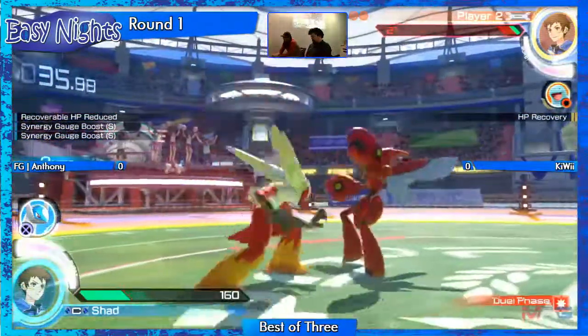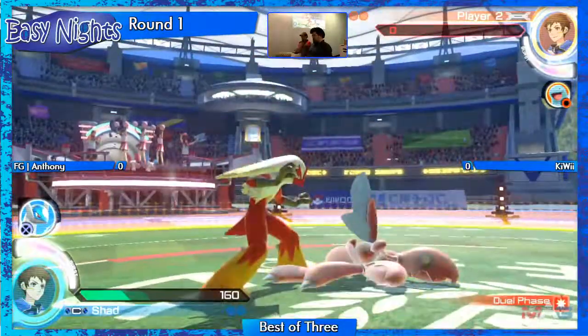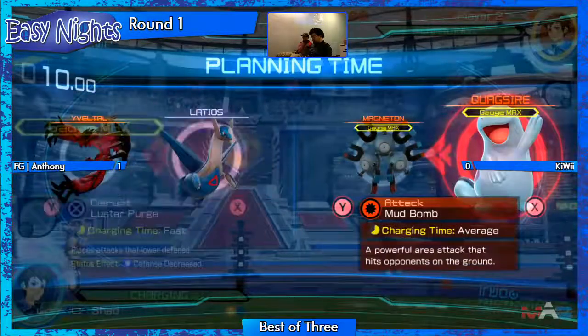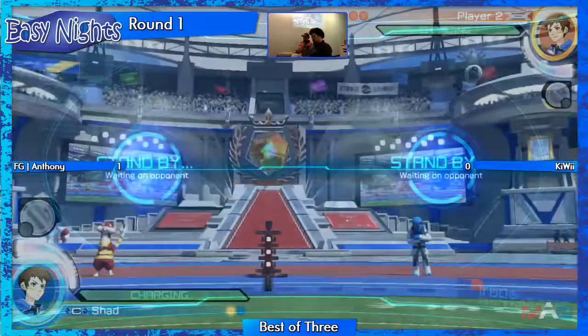Blaziken moves his body around a lot, swiping beneath, so he dodges a lot of Cezor's attacks. Blaziken has a distinct advantage off the bat.